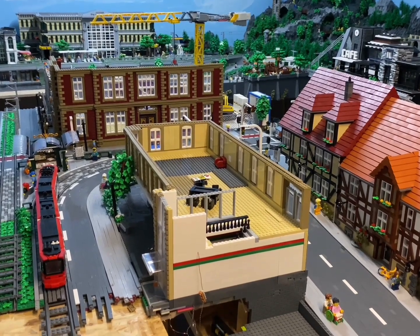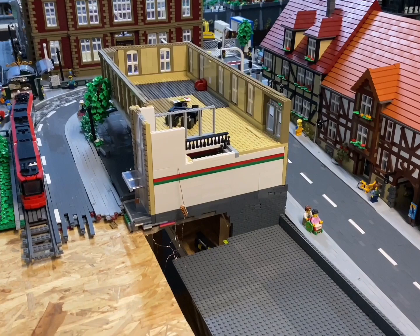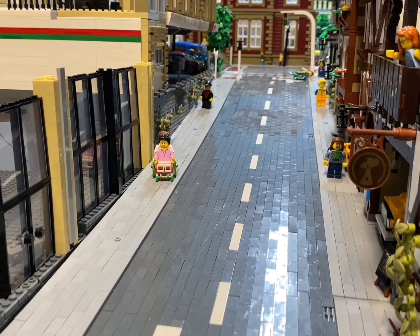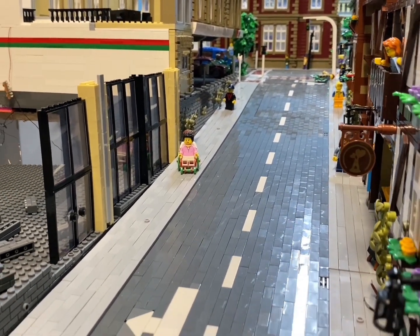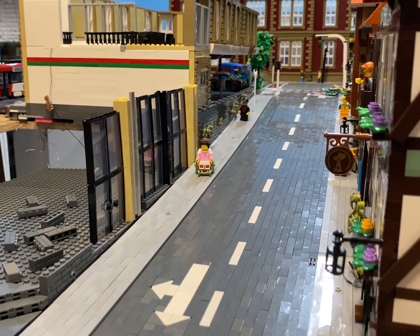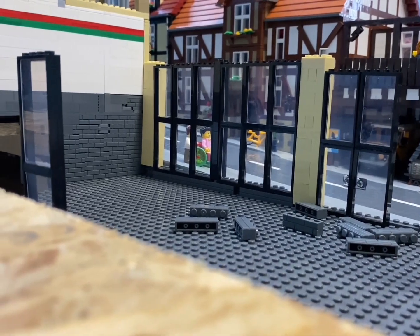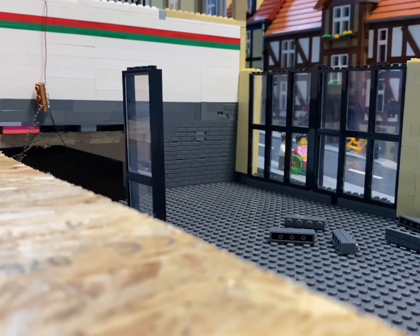In today's update, I had originally planned to continue working on the gas station and to start designing a facade on the open area so that the side view would become more appealing. Unfortunately, that won't be happening because I made a significant mistake in my planning. As you can see in the current image, the facade I intended to use doesn't match at all with the half-timbered houses or the gas station.